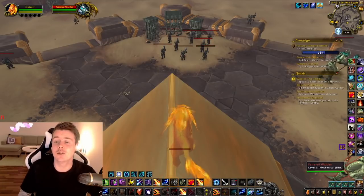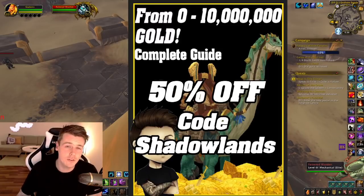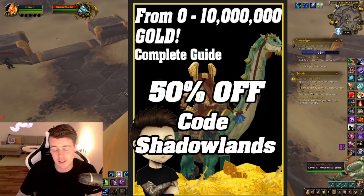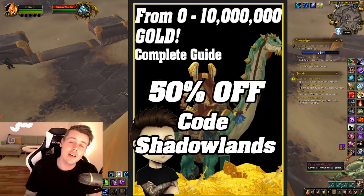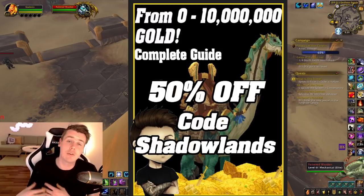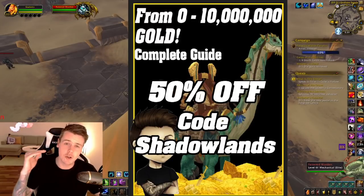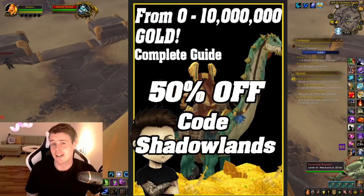Before we dive into the specifics, you guys can still obtain the 0 to 10 million gold guide for 50% off by using code Shadowlands. It's basically a book that I started making over a year ago and I've improved and updated it since. The best part is that it will constantly be updated — so for 9.2 it's updated, we'll receive more 9.2 updates, and whenever the next expansion comes out it gets updated for that expansion, and everyone who has already bought the book gets every single future update for free.